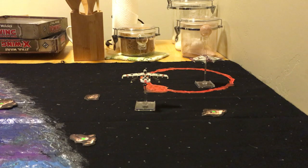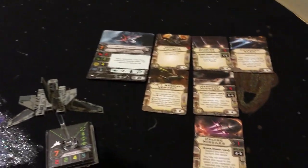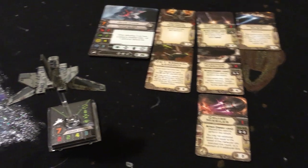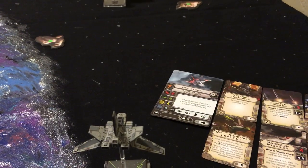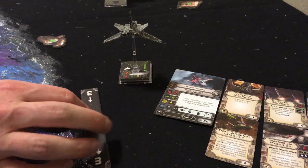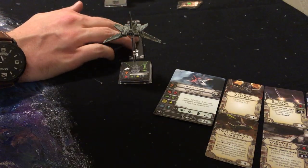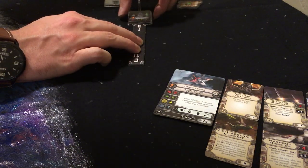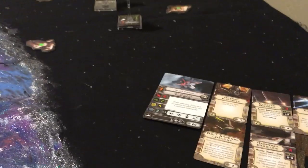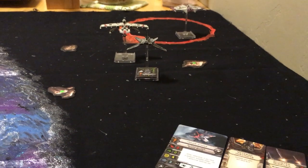The Alpha-class Starwing has all two- and three-speed maneuvers available, and this is really important. With the Cruise Missile, usually the first turn you'll end up going at least a three-speed maneuver. I went a three-speed and then SLAM forward, at which point I would also receive a Weapons Disabled token. So that's where the Alpha-class Starwing ended up.